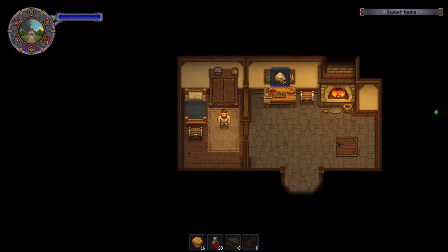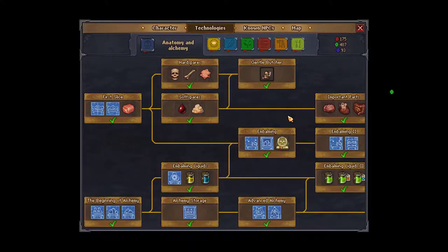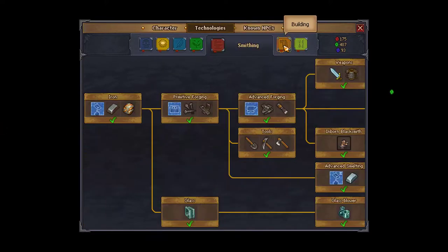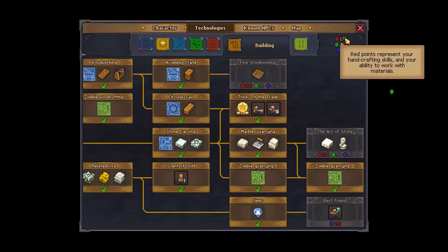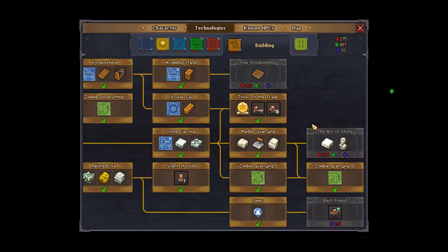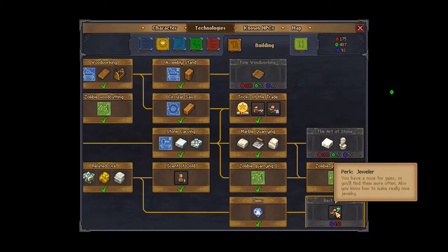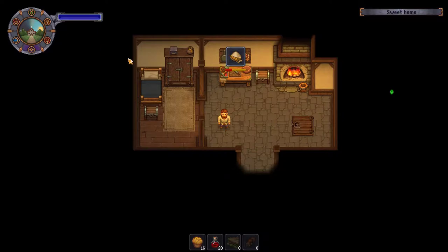Hello and welcome back to Graveyard Keeper. Last time we were working on getting the points necessary to unlock the Art of Stone, and we are 125 red points away still. We've got all the green, we've got all the blue we need - this is a rarity where we're short the red. Fine woodworking looks all good; we need to go do a sermon.